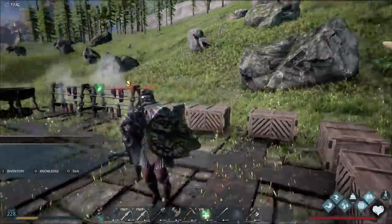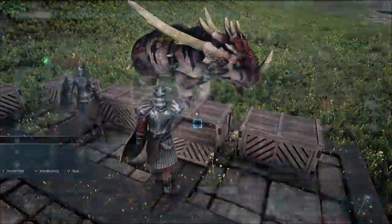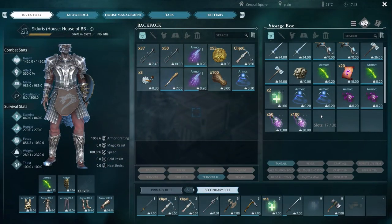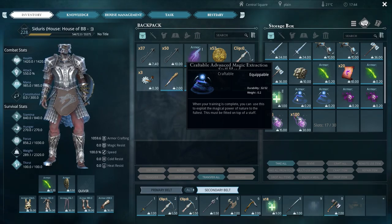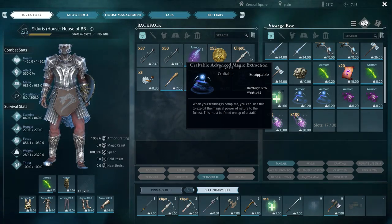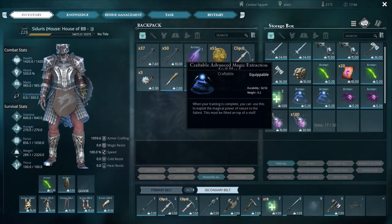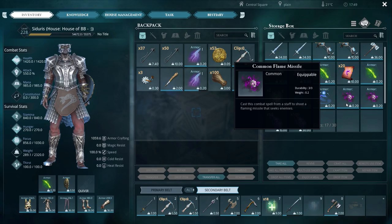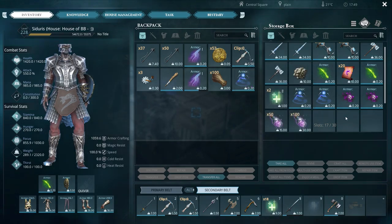There is the Advanced Magical Extraction Staff Head — the boss is supposed to drop that, but there's a bug where he doesn't always. Basically you equip it to your staff, cast it, and it should teleport you back to the beginning of the cave — that's how you get out. It's a bit buggy and doesn't always give it to you, which is a little annoying.